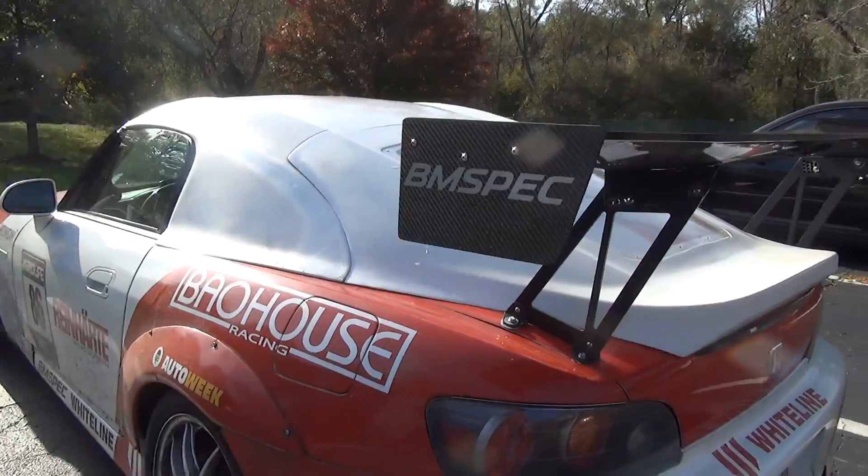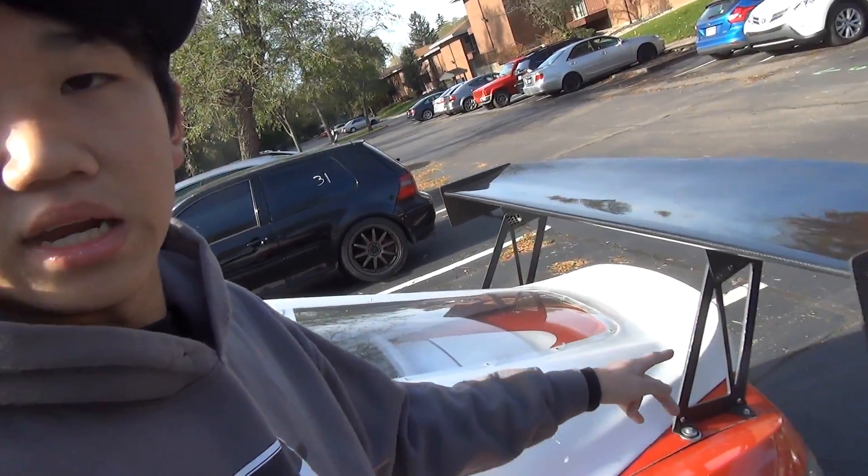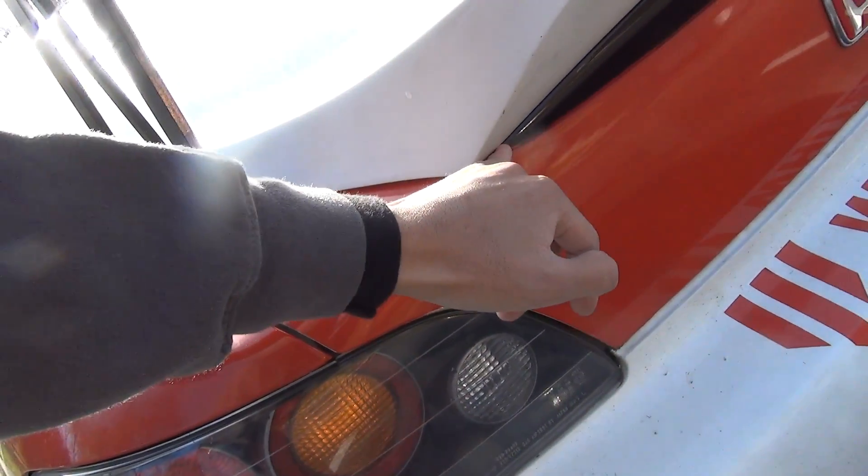Same wing as before. The biggest thing you'll probably notice is this hardtop — and yes, the duck lip is still not legal. Group A Motorsports, who made this hardtop, have been hard at work trying to make a version without the duck lip, so it just comes right down and ends at the taillight. In theory, that should solve this problem. The mold is still being worked on with some kinks to sort out.